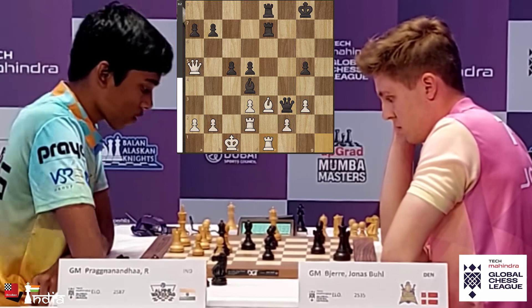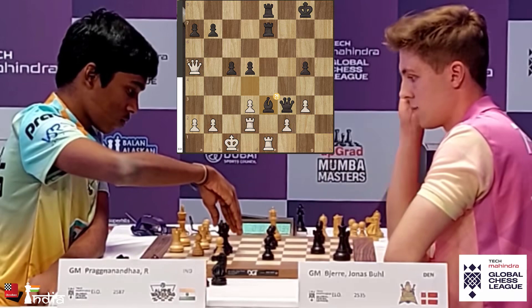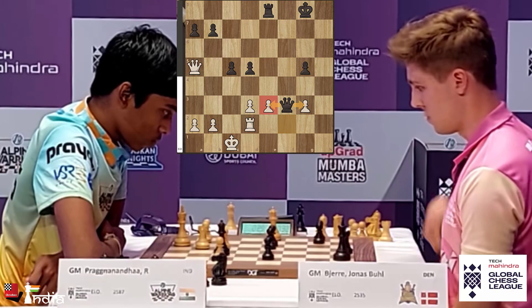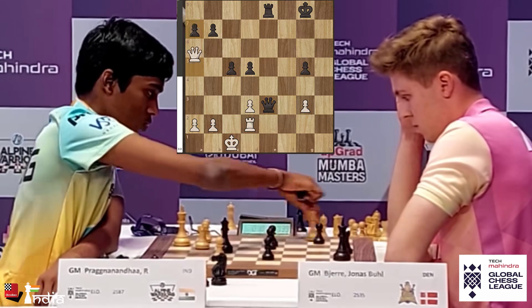Prajnananda has very little time. He gets up from his chair, plays his Rook to E1 — a good defensive move. Good defense is of paramount importance in such games. Bishop takes E3 and Prajnananda is now deciding whether to take with the Rook. He takes with the Rook instead of the pawn, and now Black must take back — pawn takes. The Queen can actually pick up the G3 pawn or the E3 pawn; both are juicy pawns. Jonas takes — Queen takes E3. He is a pawn up for the time being.